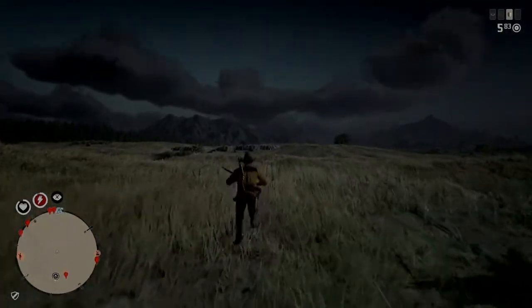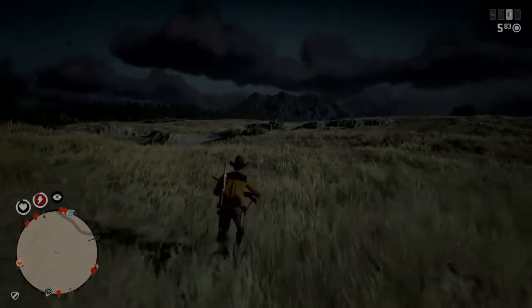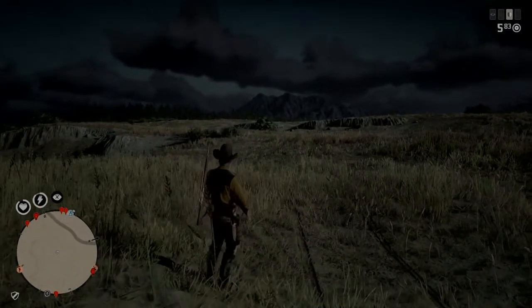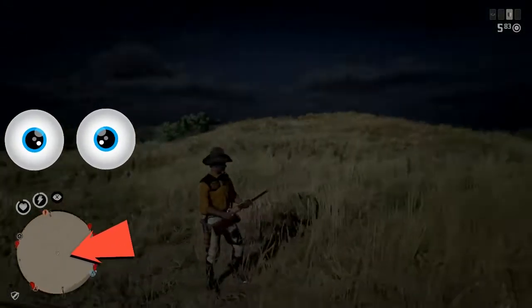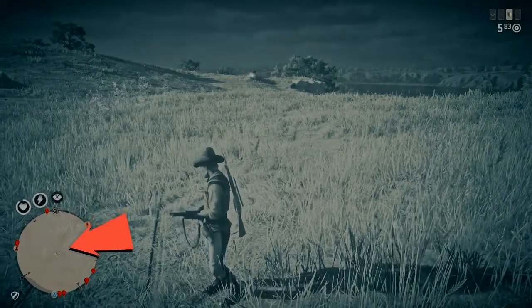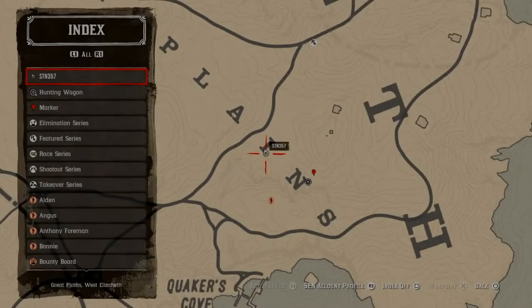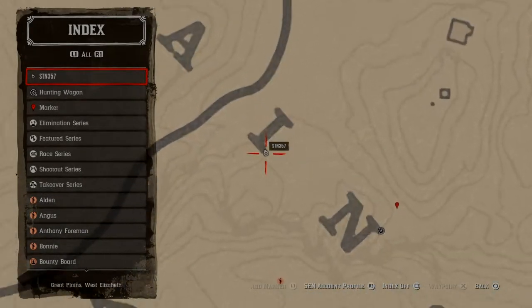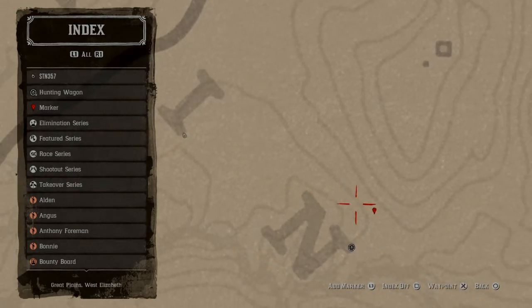I'm going to run to the spot I've identified as the distance I need to be from the spawn to watch it appear. If you look at the map, there's a nice little pinch point — I've identified that as the spot where the cougar spawns. Sometimes it takes running back and forth, and I'll be running in circles in this little area hoping to get this thing to spawn.